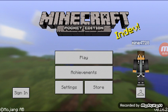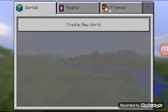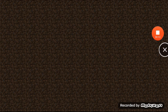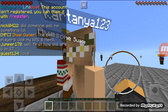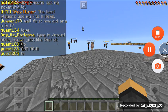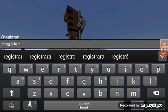Hi everybody, it's Ricardo, and today I'm going to show you how to register on an NA server. First we're gonna go to Lifeboat. Here we go, we are in Lifeboat. You have to type /register.